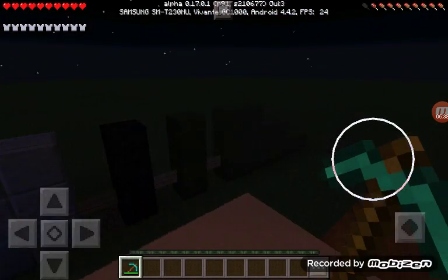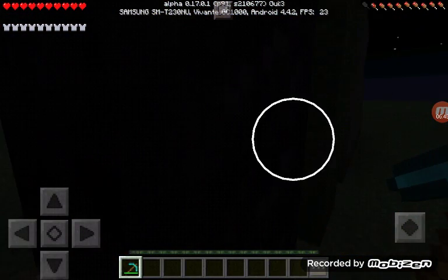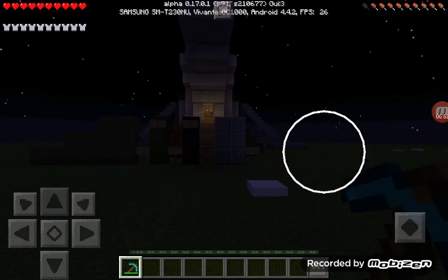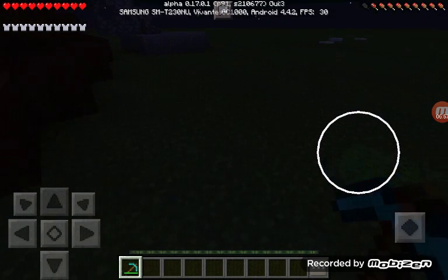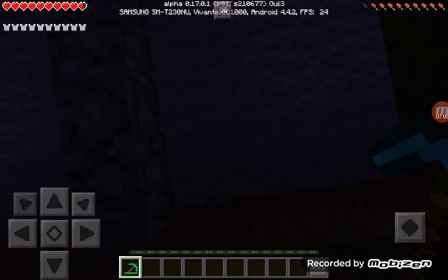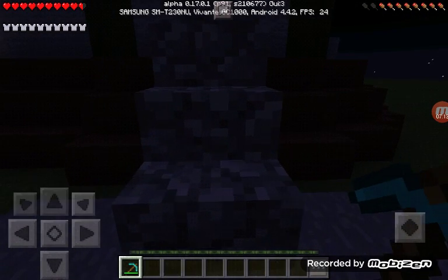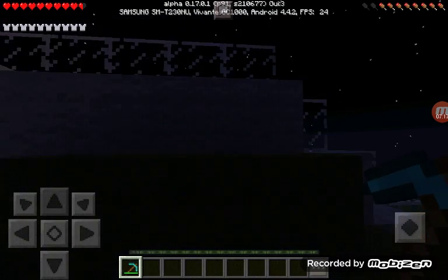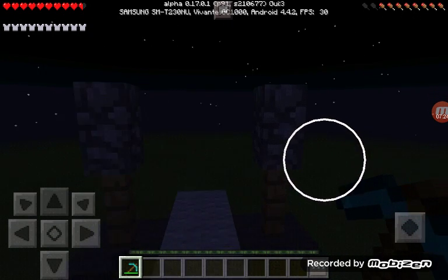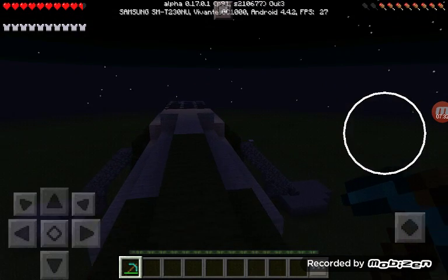I'm going to bring my pickaxe with me because it's nighttime and you know how zombies are. Let me show you the overview of the house again in case you didn't get a good look. Here is the house, and I'm going to go up these little steps to show you what's up there. There are these two things up here — I'm not sure what they are. They don't do anything, I guess they're just for decoration, but it really does remind me of a plane.